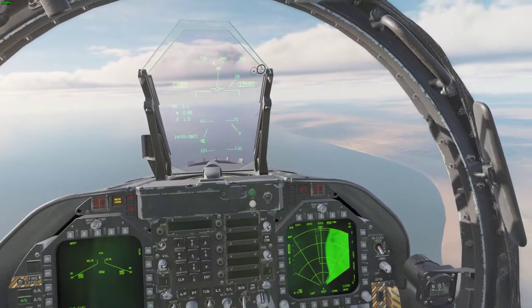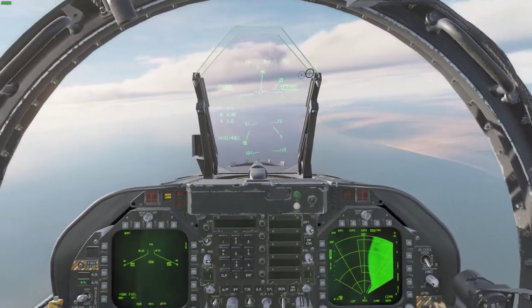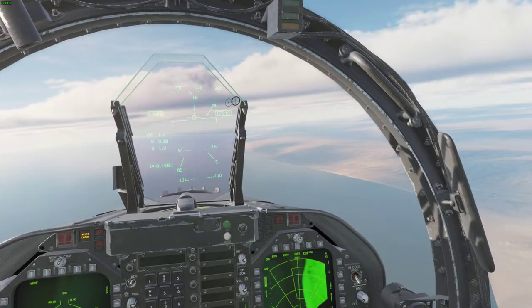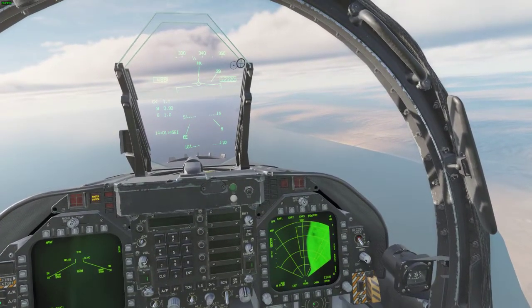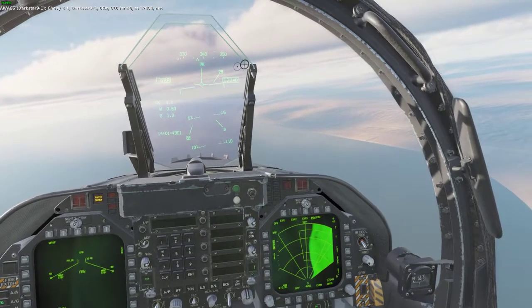But there's no reason that the unrealistic TDC slew option — like we have for the Maverick — can't also be implemented for the air-to-ground radar. There are two places where this needs to be implemented: slewing around the trapezoid in EXP1 mode, as I just demonstrated, and a second scenario I'll show now.